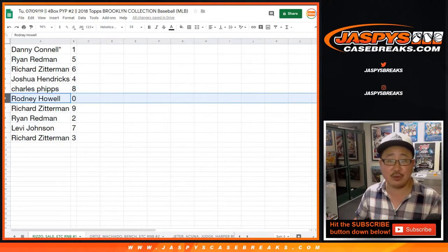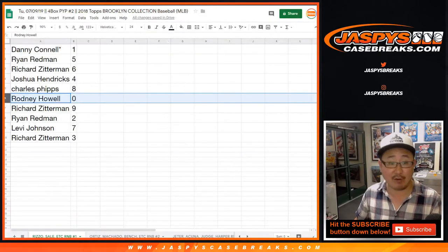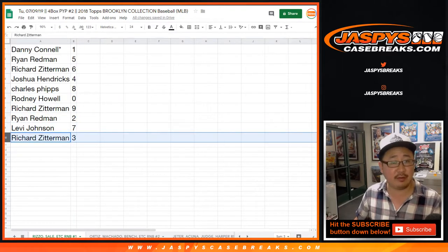You'll get any and all redemptions for these players right here, including a 1-of-1 redemption. Richard with 9. Ryan with 2. Levi with 7. And Richard with 3.